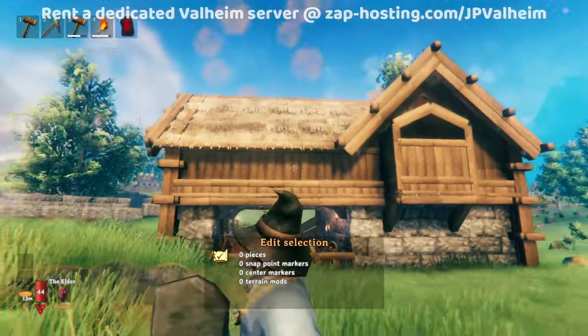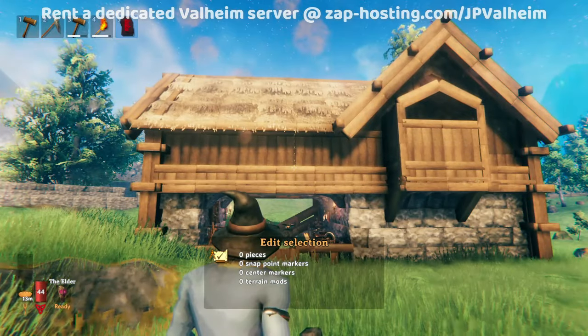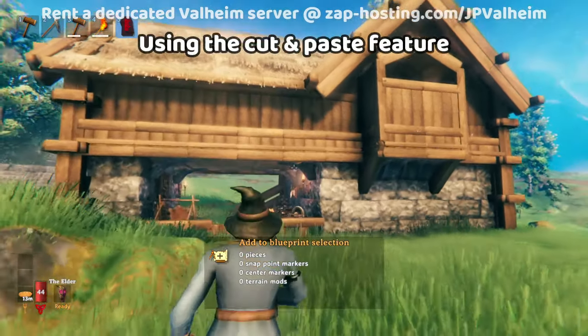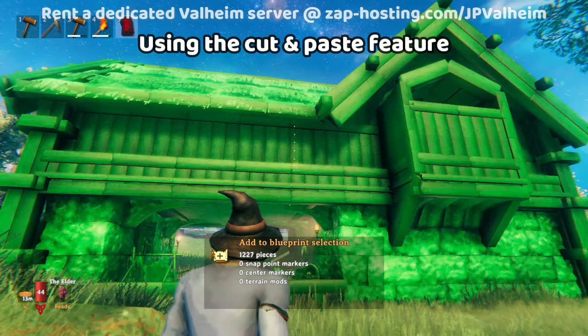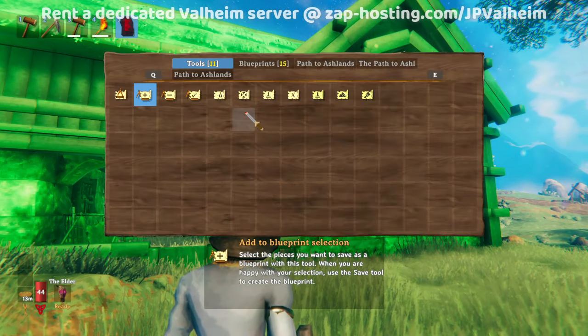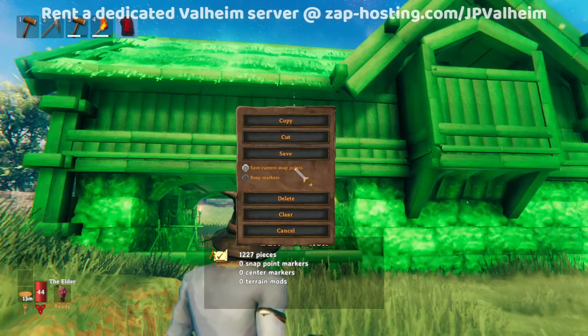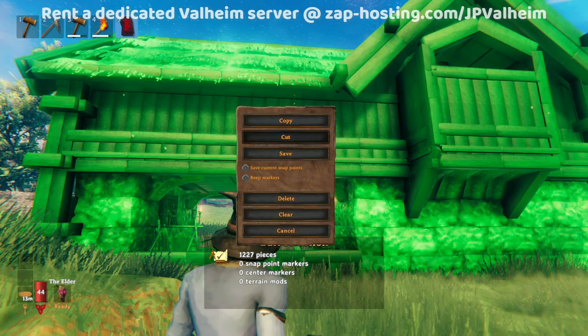You can also do BP.undo to put back the stuff you just deleted. Now we're going to add everything again by holding control and making the circle quite big — that selects the entire building. But this time, when we go to the edit selection menu, we're going to choose cut.